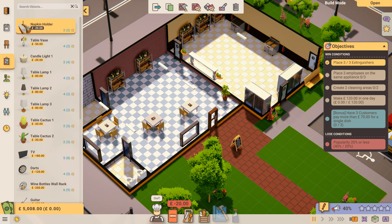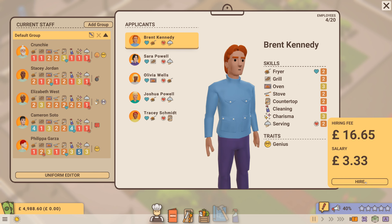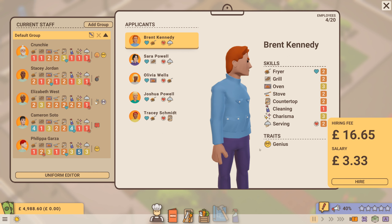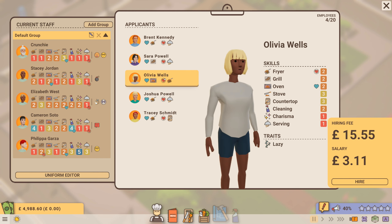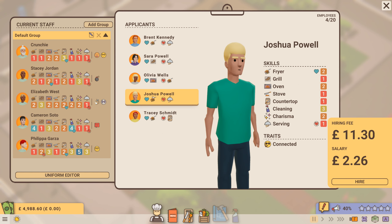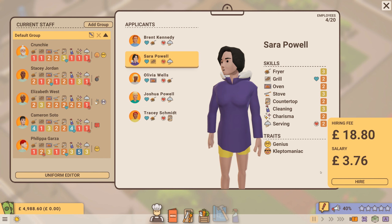Let's employ some staff first. We've been offered Philippa Garza — she's got great charisma and she likes serving, so I think we'll hire her on that basis alone. Then we've got Brent Kennedy — he thinks he's a genius, a regular original know-it-all. Not him.